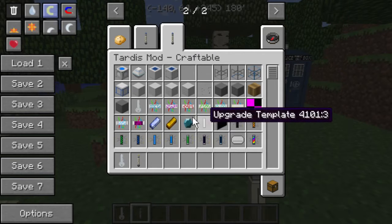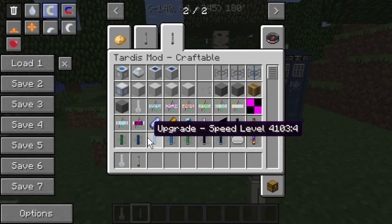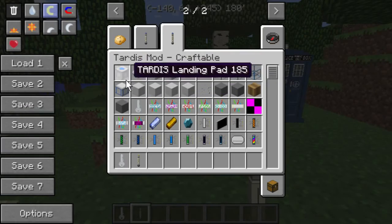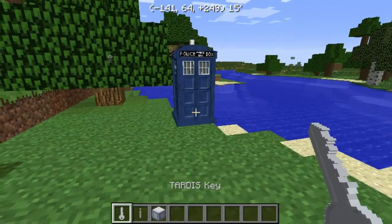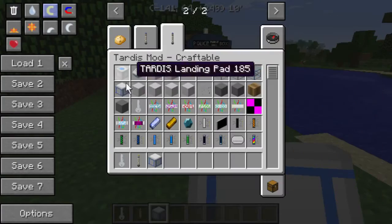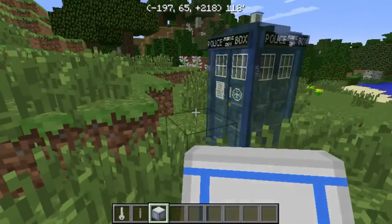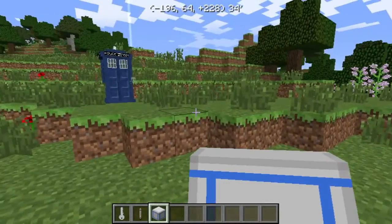Artron crystals do spawn in dungeon chests, so you'll have to do some exploring if you want to work with it in survival. I didn't see information on how Dalacanium spawns, but I'm assuming it probably spawns as some kind of ore. There's also something called the TARDIS Recaller - if you build it using four iron ingots, a piece of lapis, and four bone meal, you can go wherever you want. For anybody planning to explore, especially in survival, that's a must-have.